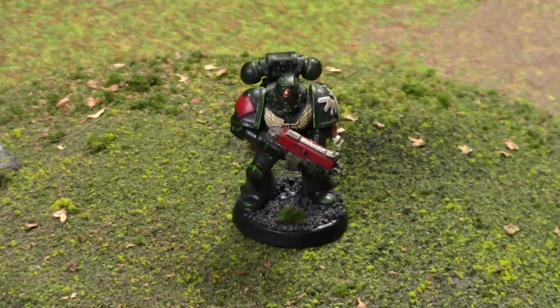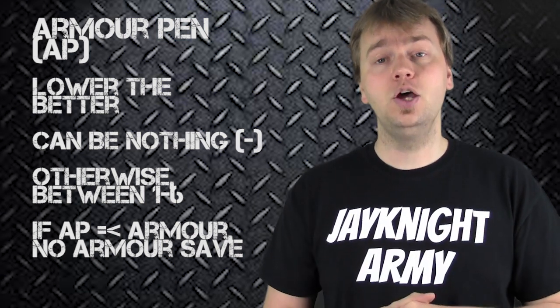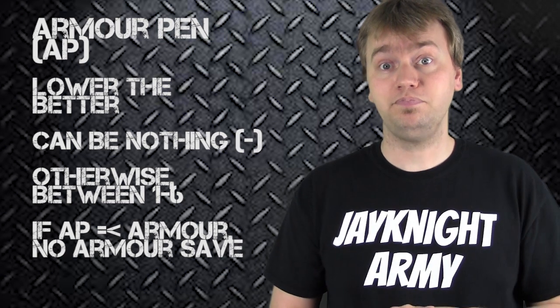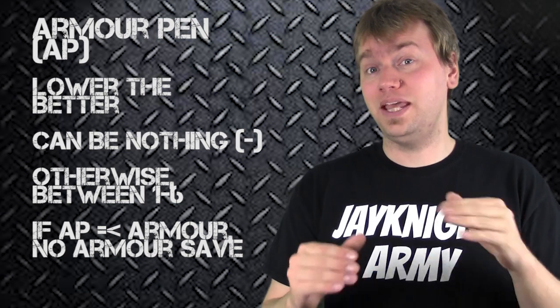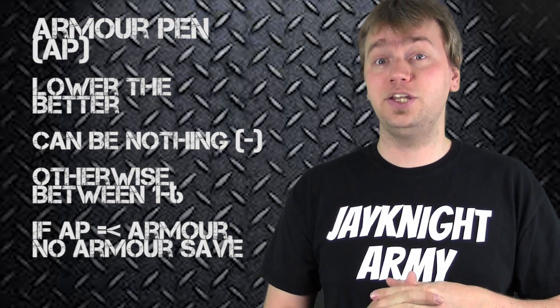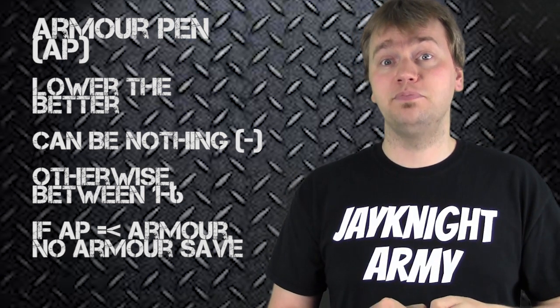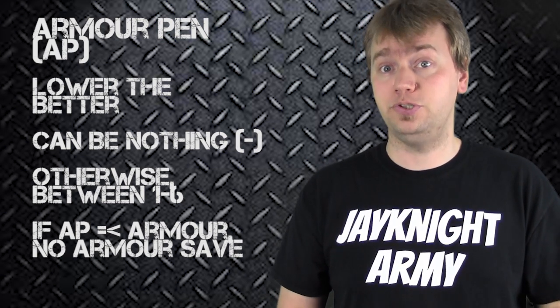However, this Space Marine has a 3+ armor save, so only weapons with an AP value of 3, 2, or 1 — equal to or less than — will go through his armor save and result in a dead Space Marine. AP values: the lower the better. Plus, AP2 and AP1 guns actually get bonuses when shooting at vehicles and buildings — they destroy them easier, and it's very advantageous to shoot at vehicles and buildings with AP1 or AP2 guns.